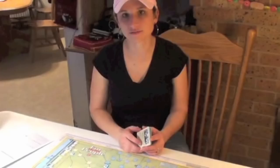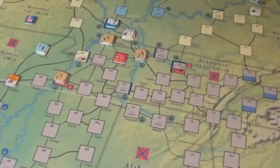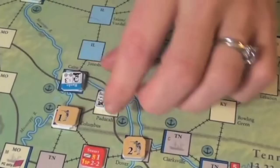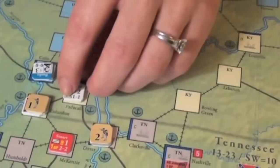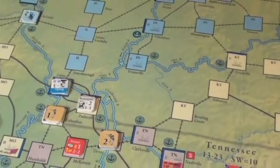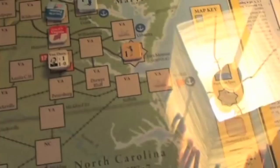There are three types of units. First, divisions — just individual units like this guy here, representing around a thousand men. Then there are corps: a general with strength points of troops attached; for example, Beauregard with two strength points in Paducah. Corps have special abilities — they can move a bit farther and do different things. Then there are armies, like the Army of Northern Virginia facing off against the Army of the Potomac.